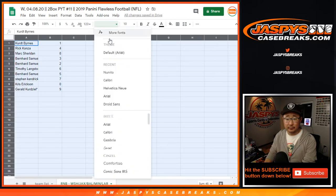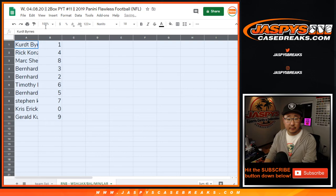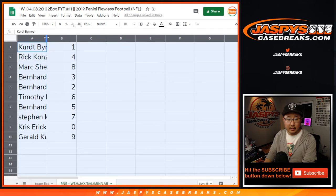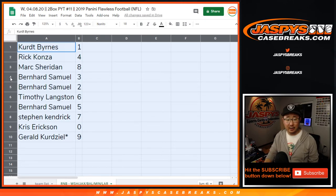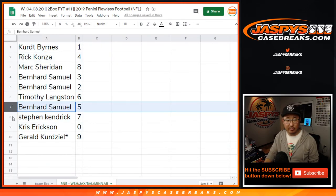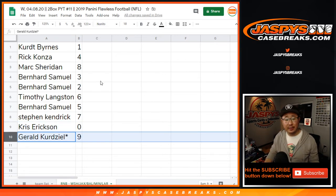There we go. Kurt with one, Rick with four, Mark with eight, Bernard with three and two, Tim with six, Bernard with five, Stephen Kaye with seven, Chris with zero. So you'll get any and all redemptions for those teams in that tab down there. And then Gerald with nine.